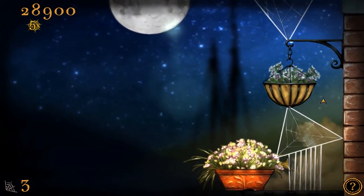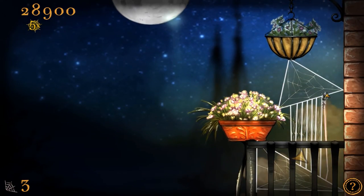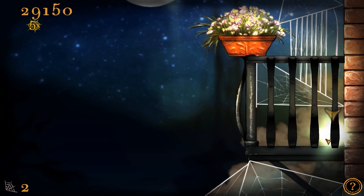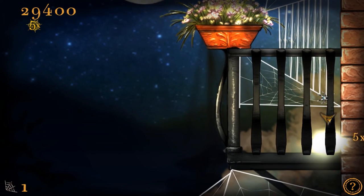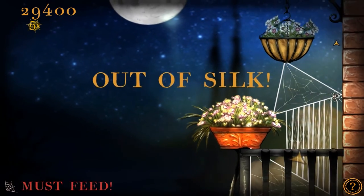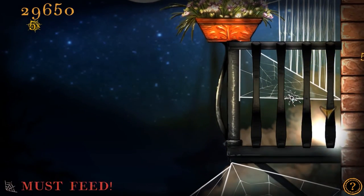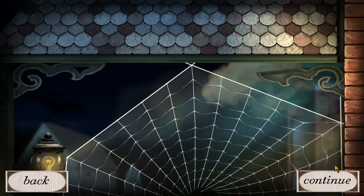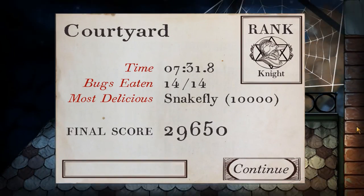I'm lucky though — the game reads the weather and time conditions in real life, and changes the level based on that info. Might not have had the resources to do so well if I did it during the day or during stormy weather. And with that, I just used my last silk — gotta get out of here or I'm dead. There we go — level completed. Only took me a couple minutes, but it was a perfect run.